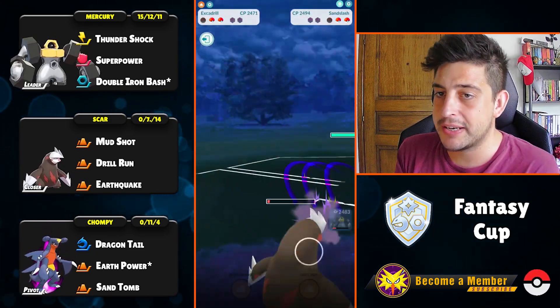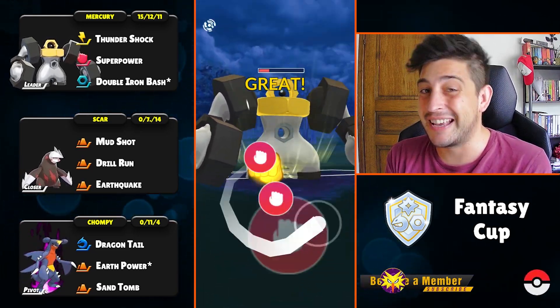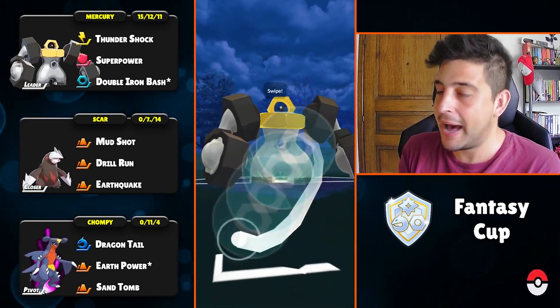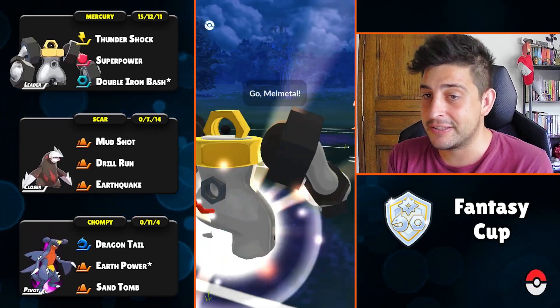By doing so we can have the upper hand with a Superpower, and since that Tokigis is energy-dry we can get to back-to-back Double Iron Buses, and yeah that is gonna be a pretty solid victory for our trainer and their Melmetal.